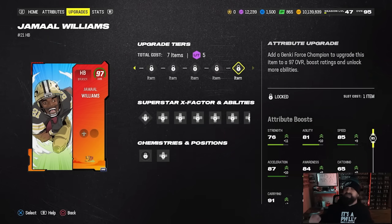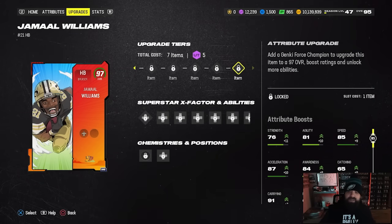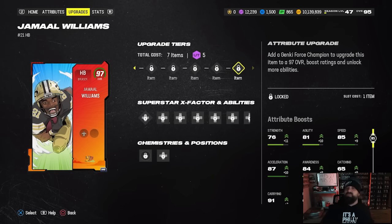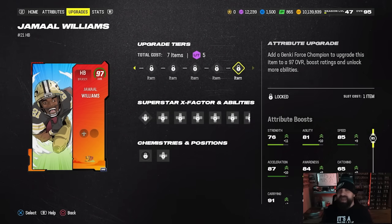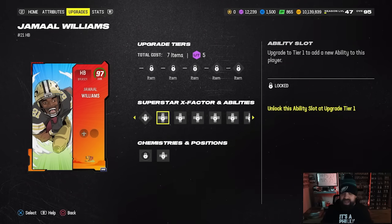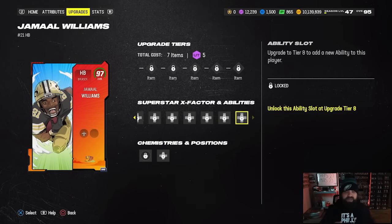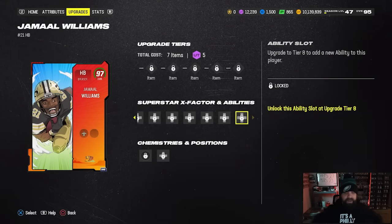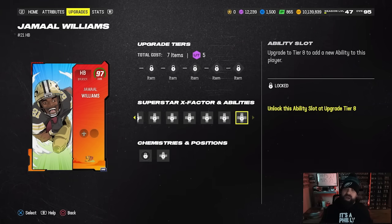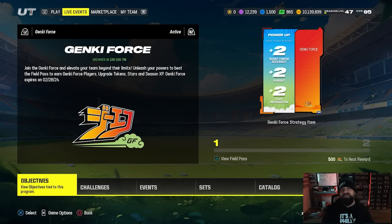With just tokens alone you can get Jamal Williams to a 95 overall. To get him to a 97 overall — similar to the Super Bowl promo — you'll need a Gen Key Force Champion, one of the 96 overall cards, to put in the upgrade path. So 95 is free; 97 is going to cost you a 96. But you can get two 96s for free, and if you ever power these cards down you can get that 96 back. There are also additional ability slots and you can essentially get this card up to 99 speed. Get this card out of the welcome pack, put it in your lineup even if it's running back number three, and go knock out those solo challenges right away.